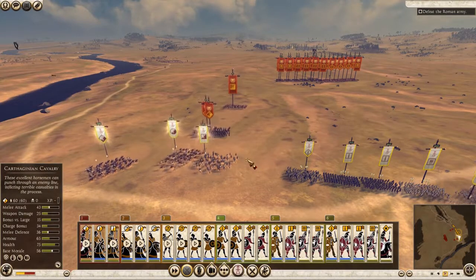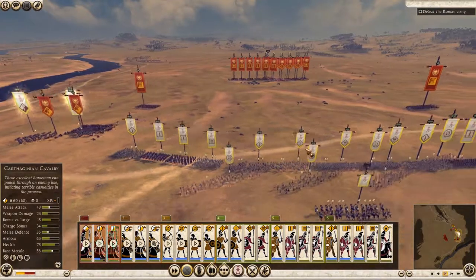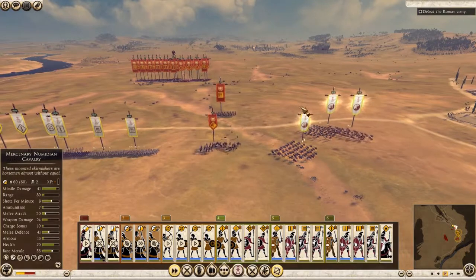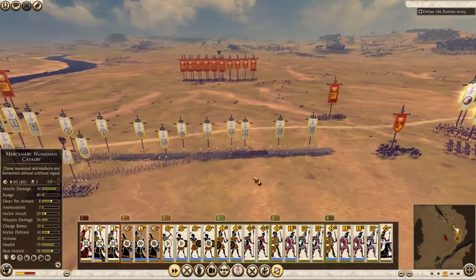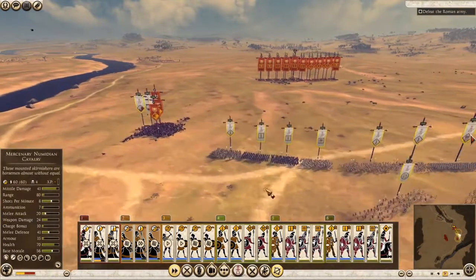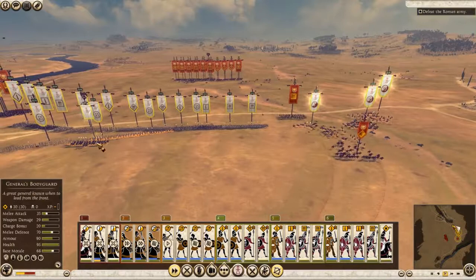Unfortunately the game doesn't really support that super well, so what we're going to try to do is start out with a kind of bowl shape and just funnel the Romans in. Then we'll bring our cavalry in around the sides and around the back to try to make the Romans rout and cause a big problem for them.